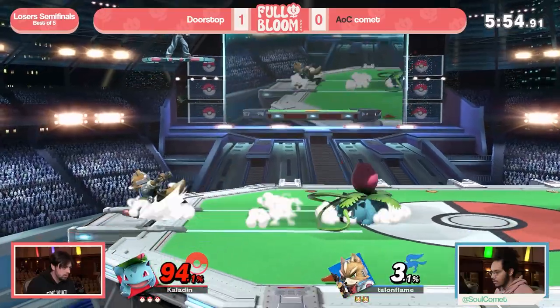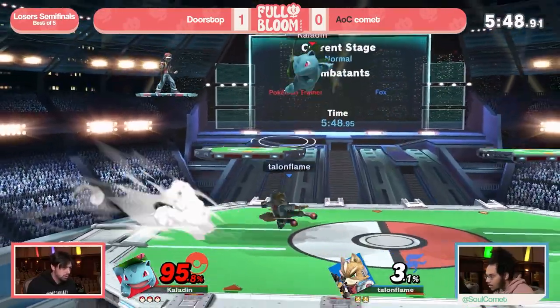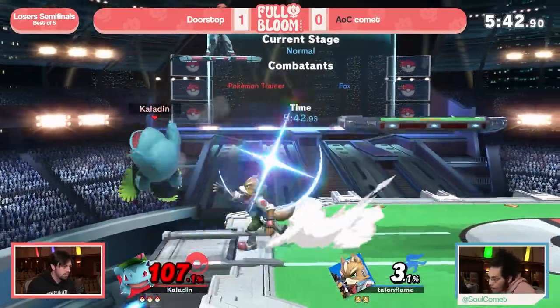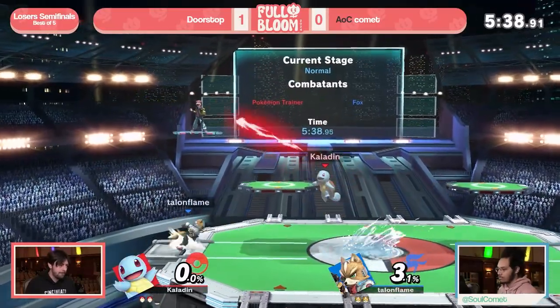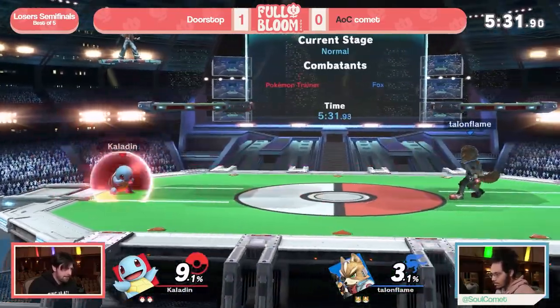Now Comet's forced off stage, and Ivysaur with that big down air is just so hard for most people to get around — especially someone with a linear recovery like Fox. Ivy is going to be really good for those long-lasting aerials at the ledge; it's going to be really hard for Fox to contest that. But Fox will outspeed Ivy. Able to find that up smash to take the stock and immediately switches to Squirtle — not going to stay on Charizard.